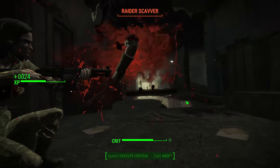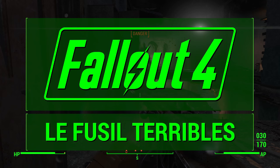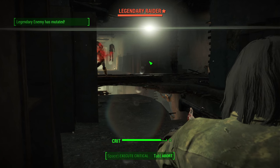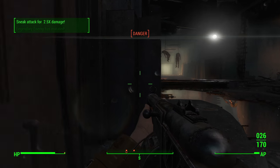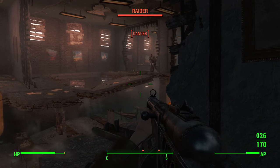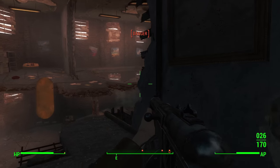Today I'm going to show you how to get Le Fusil Terribles. French speakers can tell me if that's right, but it roughly translates to 'the terrible shotgun.' If you recognize that name, it's because the terrible shotgun was an incredibly strong unique weapon in Fallout 3 — one of my favorites. That thing had enough power to one-shot a super mutant behemoth with a single sneak critical headshot.